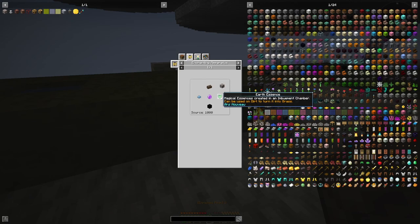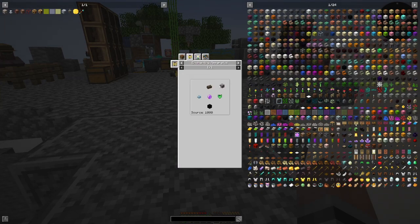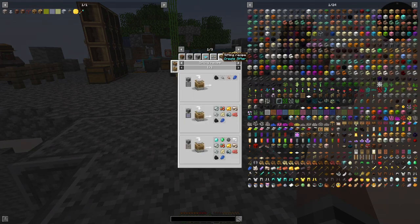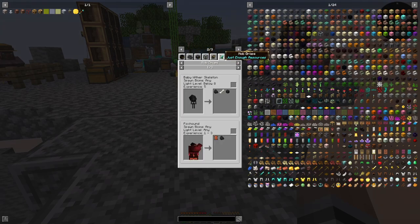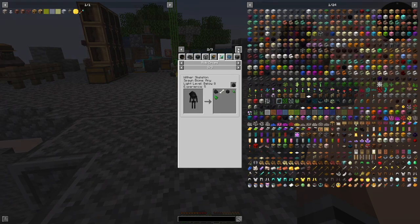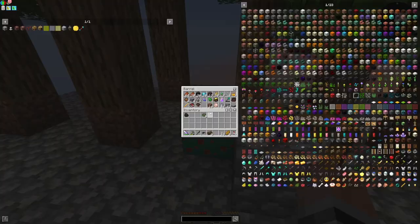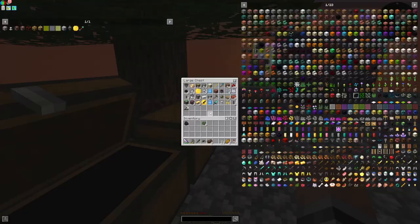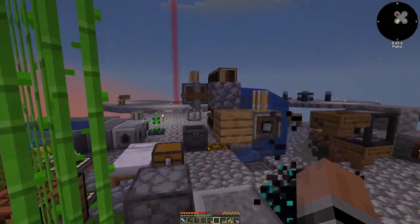We need soul powder, earth essence, and blocks of coal. There's no alternate recipe for coal blocks — that's unfortunate. So we need to sift a bunch of gravel. I'm going to need a lot of coal. I'll be right back, guys.